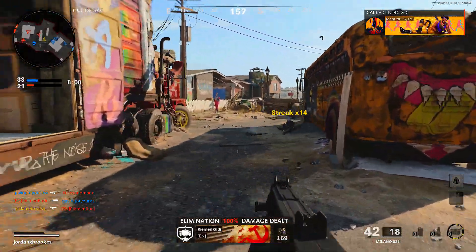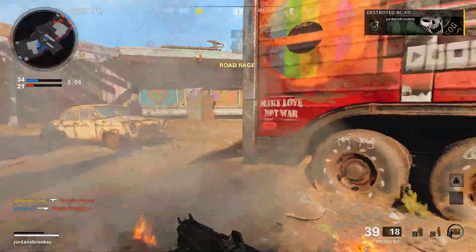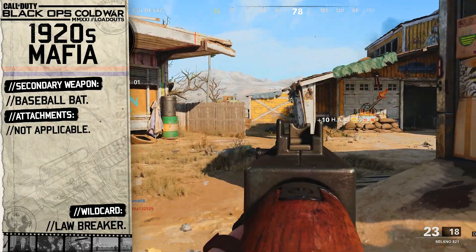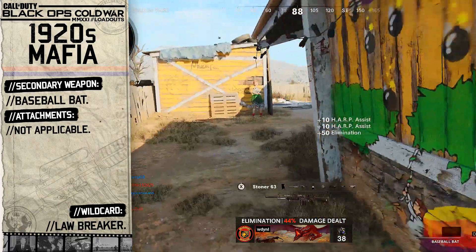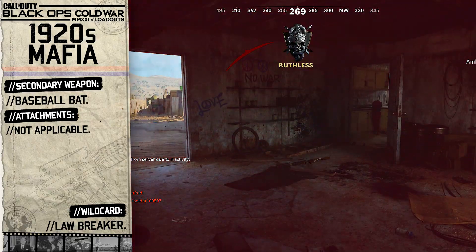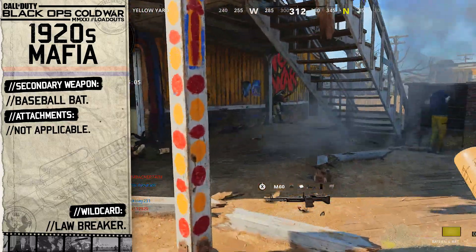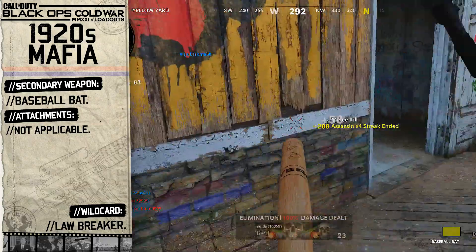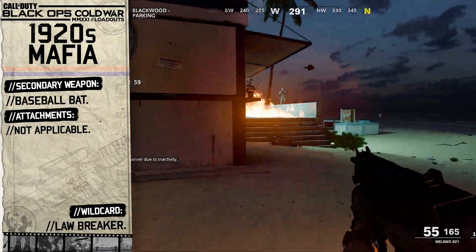For our secondary weapon we're going to choose the baseball bat. Baseball bats were carried around by the mafia and used to give an old school beatdown on those who angered the boss — whether it be owing money, not getting the job done properly, or simply because the boss felt like it. This wooden club will strike down your opponents with one foul hit, so that's why we'll equip the baseball bat as our secondary weapon.